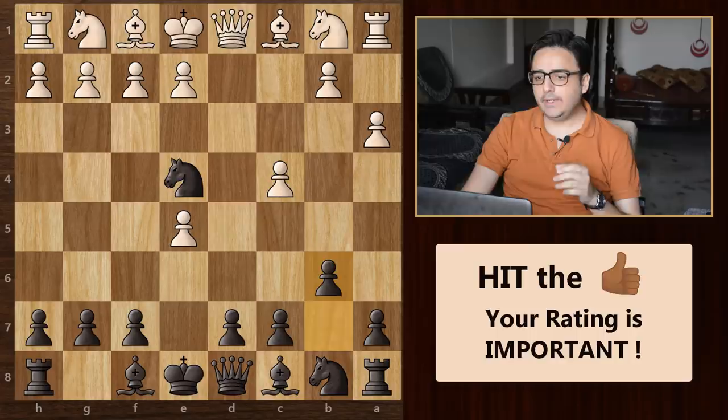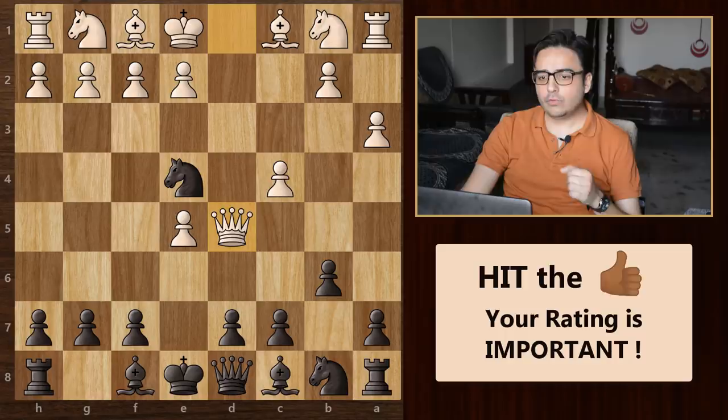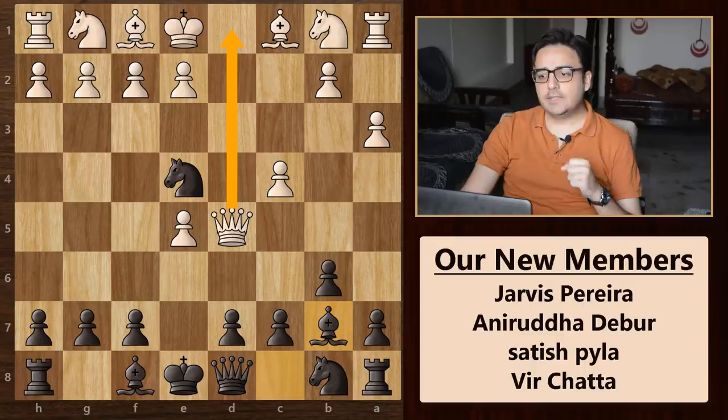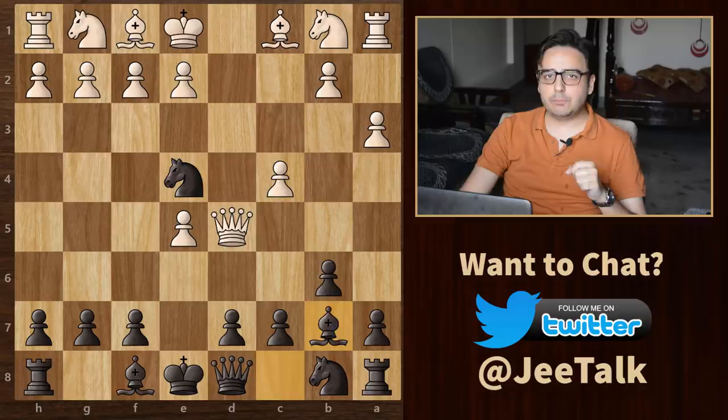So queen d5. And now what do we do? We play another dubious-looking move, bishop to b7. I am sure your opponent will be surprised looking at this unusual move. If he finds this fishy and takes his queen back to play safe, then we already have a huge lead in development. But if he tries to be greedy and takes your bishop, then he is gone.